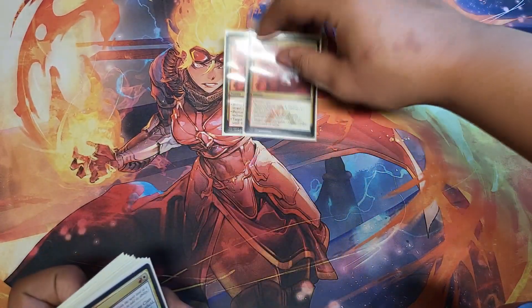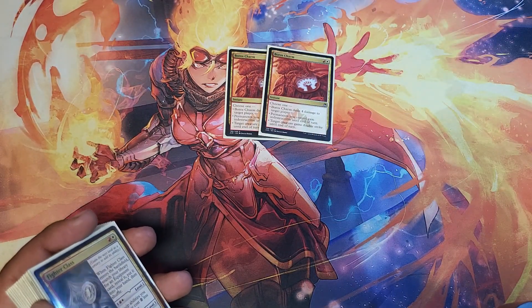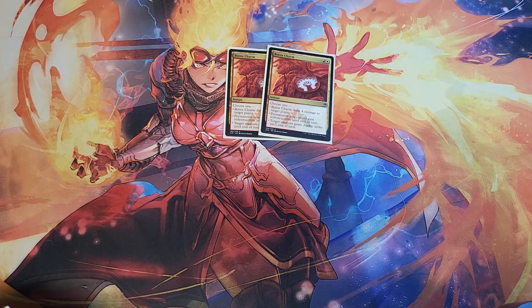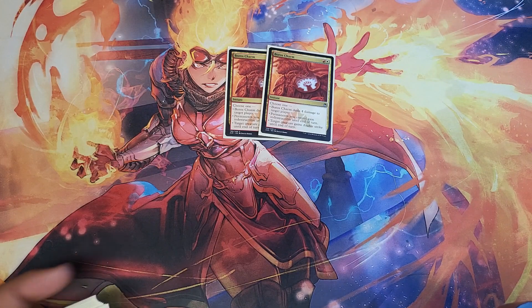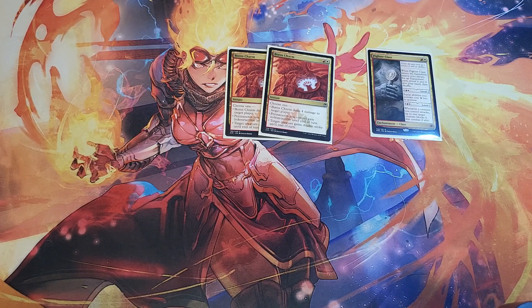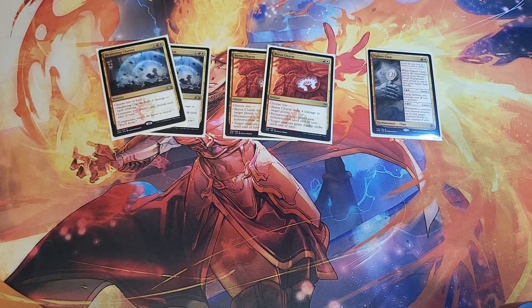Let's talk about the sideboard. Two copies of Boros Charm — it has three relevant modes. Doing damage to your opponent is always relevant, protecting your stuff from board wipes is super relevant, and double strike doesn't come up often since our things are one-shot kills, but it's not a downside to have it. There's the extra copy of Fighter Class — another copy of hammer is never a bad thing.